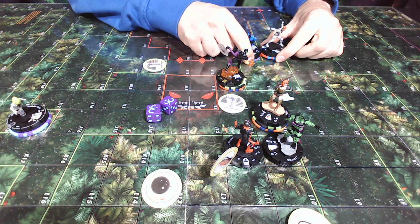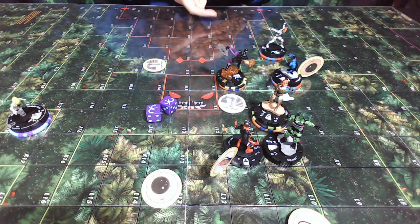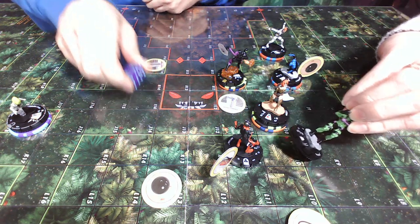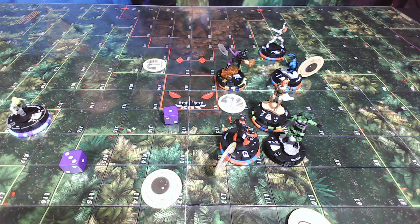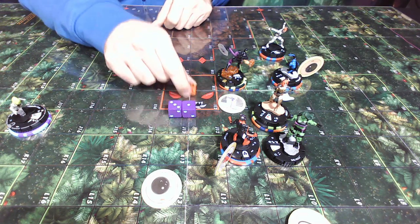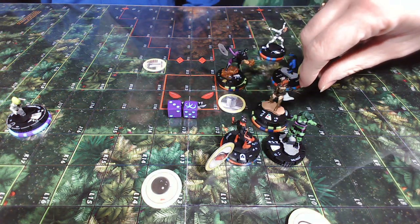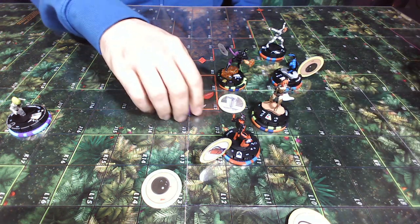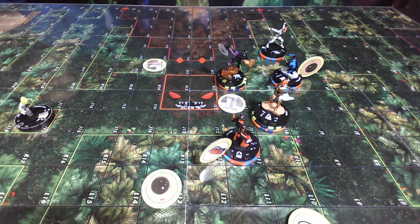Spider-Man sideseps with object. Ant-Man uses precision strike on She-Hulk — 9 on 17, needs an eight — misses with a four. Adolf Impossible uses the stored six die to replace it — becomes a nine, hits! One point through precision strike but no point rolling Impervious since it's precision. Takes one — She-Hulk is KO'd, she was on her last click. Precision strike. Adolf Impossible clears. That's three actions.